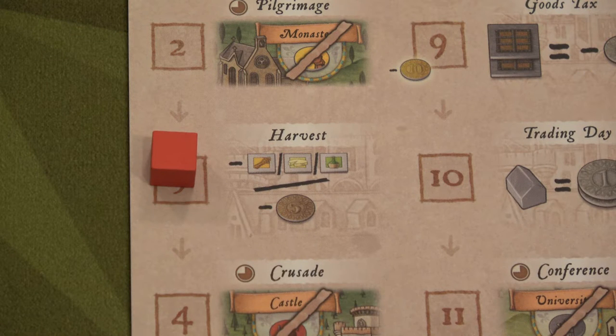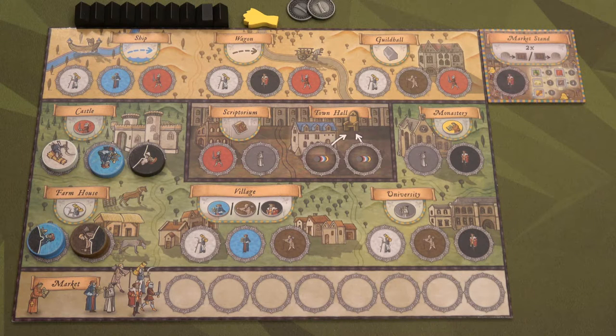Round three is the harvest. At the end of this round we're going to have to either give up one grain, one wine, or one cheese, or give up five coins. For round three we're going to do the same thing we did for round two — we're going to activate the castle and the farmhouse. So let's do the castle first.